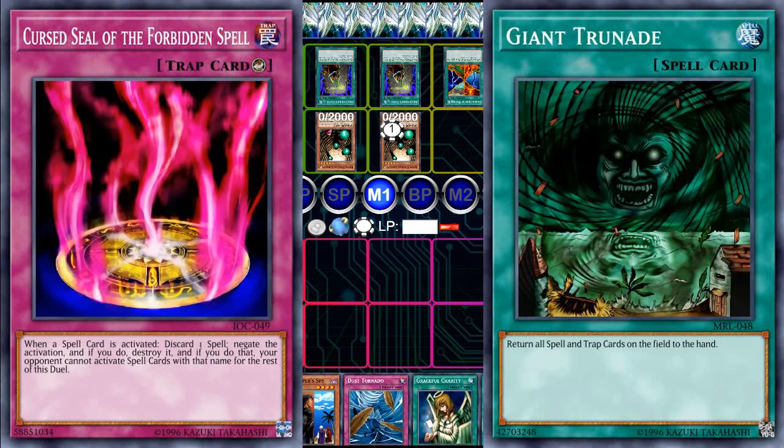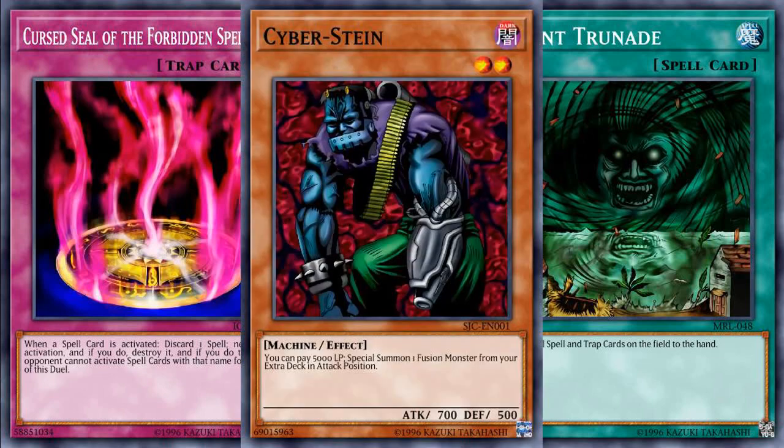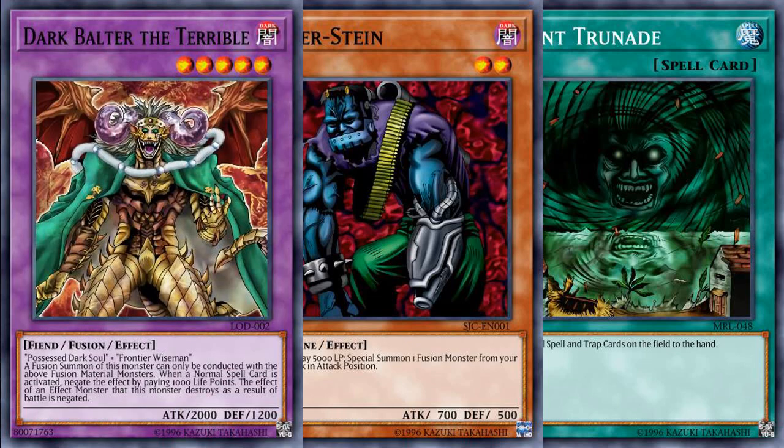Cursed Seal is also noteworthy as being my card of choice for countering Library FTK. But there is one other card that I would like to highlight, and that is Cyberstyne, because this is also a very versatile card, but it can still stop Library in their tracks. All you have to do is summon out Dark Bolter, and then you have at least two negates with your Dark Bolter by paying a thousand life points to negate a normal spell.